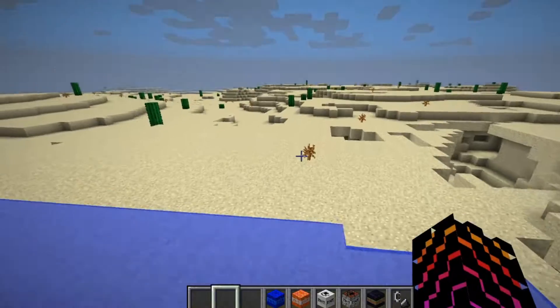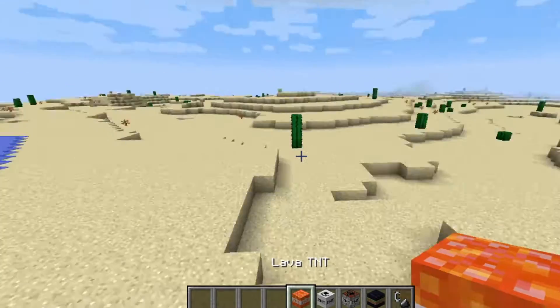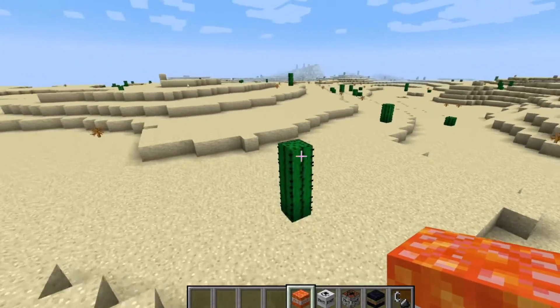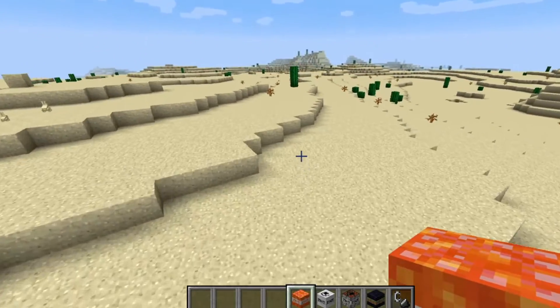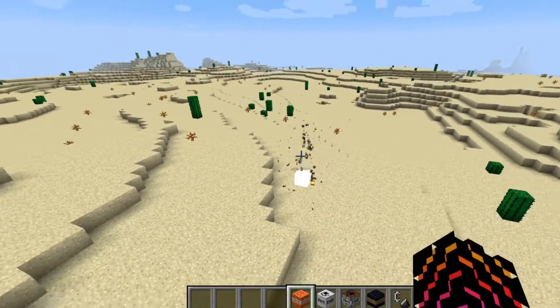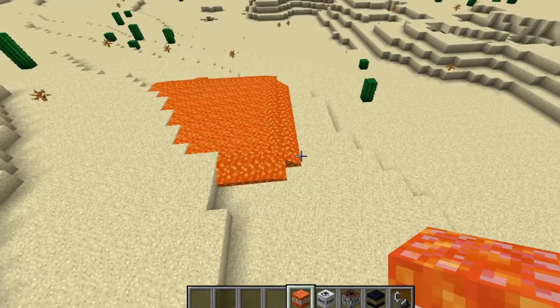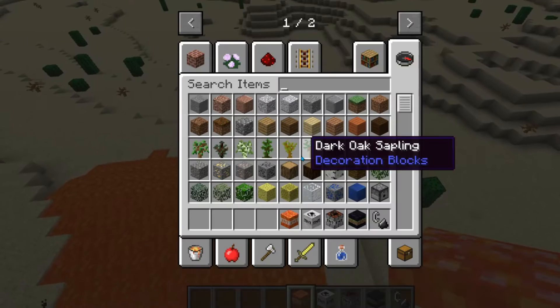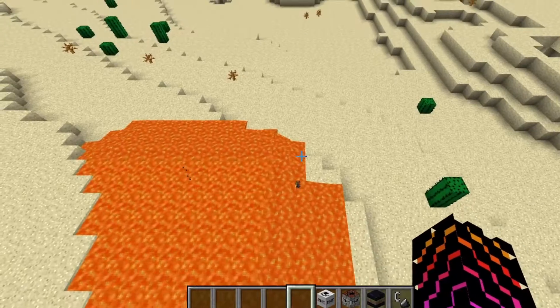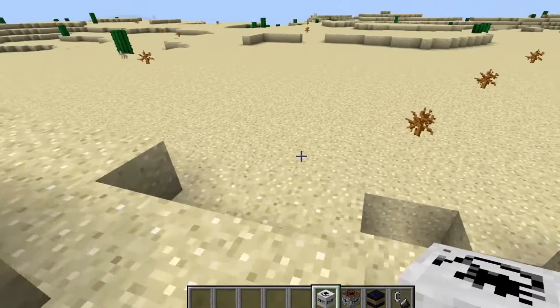The Water Flood TNT also creates a hole of water, which is cool. Next TNT is the Lava TNT. It's not as good as the Water TNT, but you can see what it does. You could probably make a server using this mod or something.